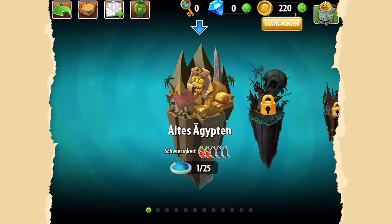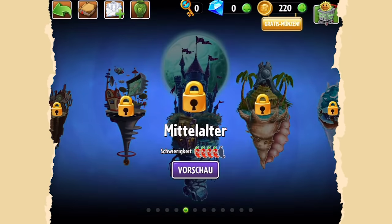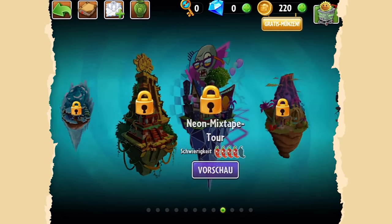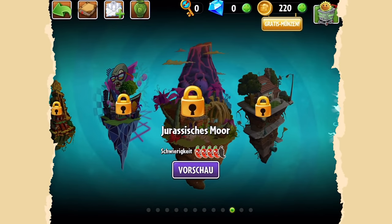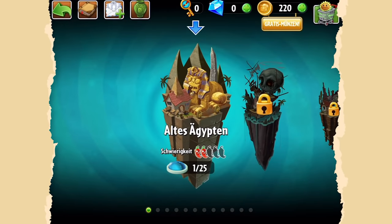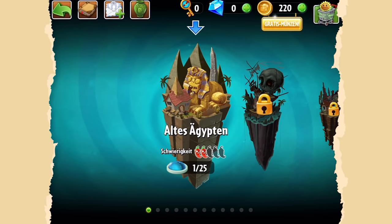Auf dem Handy durchgespielt habe ich altes Ägypten, die Piratensee, wilder Westen, die ferne Zukunft, Mittelalter. Sandstrand noch nicht, Frostbeulenhöhlen und ich hänge momentan am Jurassician Moor. Ich habe es also noch nicht komplett durch. Man braucht diese Schlüssel hier oben, um die weiteren Welten aufzuschließen. Die kriegt man, wenn man die Welten spielt. Wir selbst haben hier Münzen, mit denen wir spezielle Verstärkungen kriegen, und wir haben auch einen Shop.